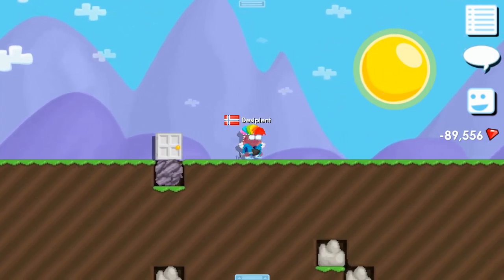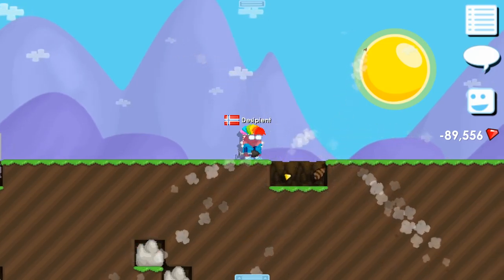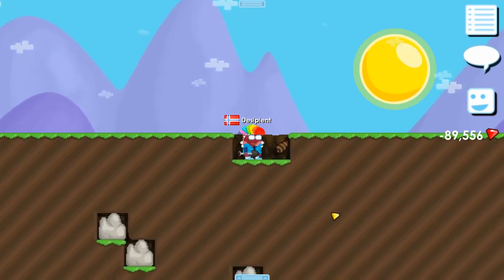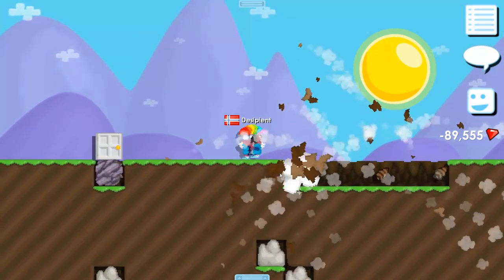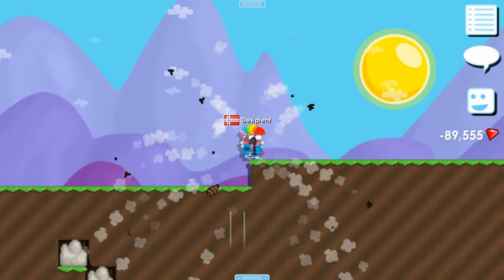First thing first, the proof I want to show you is me collecting a gem, and I will show you what happens. And look at that — first block, got the gem. Pay attention to the gems when I collect this. Look, it goes towards zero, so it doesn't go more negative. It goes towards zero. It makes sense.